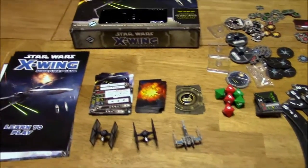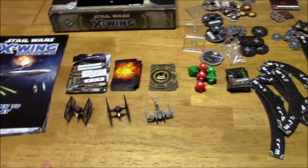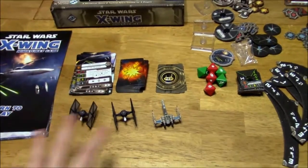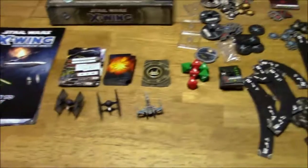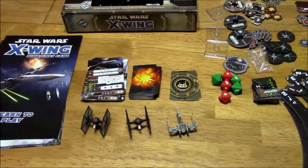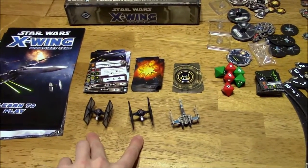This game is compatible with all of the other X-Wing ships, so you don't have to worry about breaking the game if you decide to mix and match. This is basically just the core set re-skinned to represent the new movie, The Force Awakens. The game still comes with an X-Wing and two TIE Fighters, just like in the original core set, but they've been skinned to represent the Force Awakens movie. So this is a T-70 X-Wing, and these are First Order TIE Fighters.